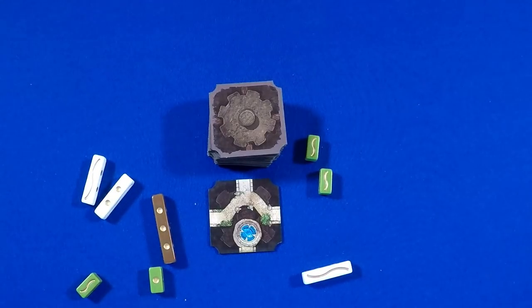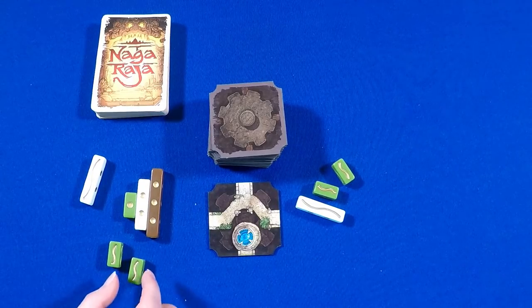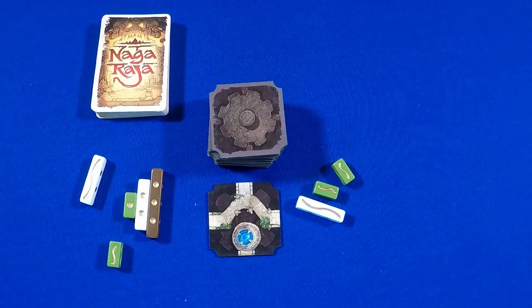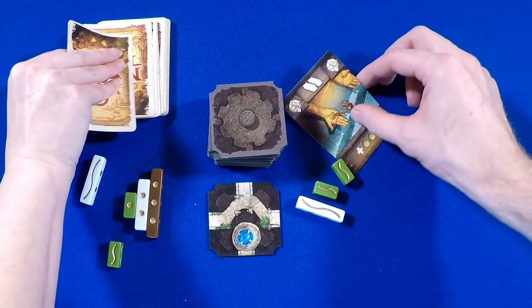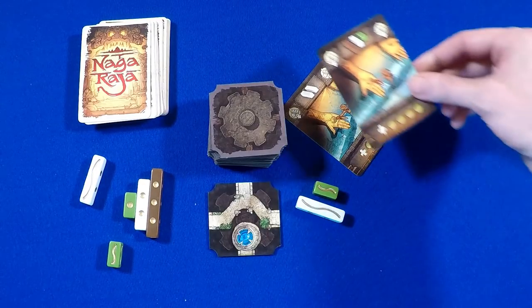Each dot is worth one fate point and each wavy line is a Naga. Starting with the guide, if they have a Naga they can discard it to activate one card from their hand, then the other player can as well. Play continues until both players have passed.